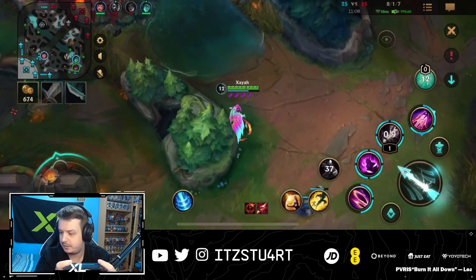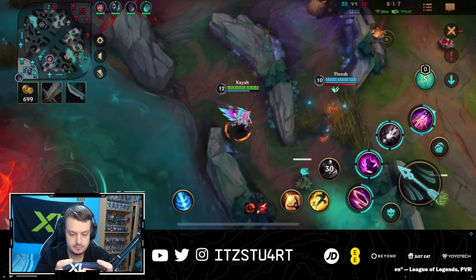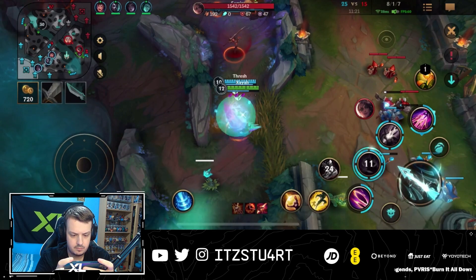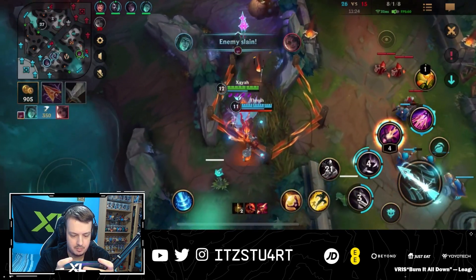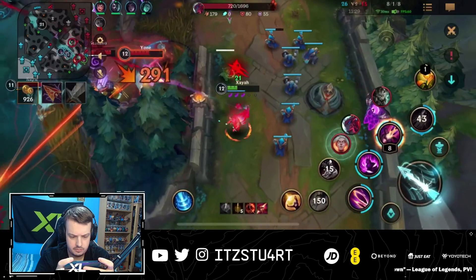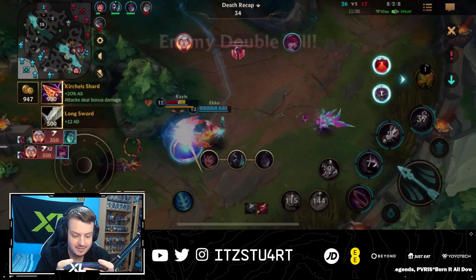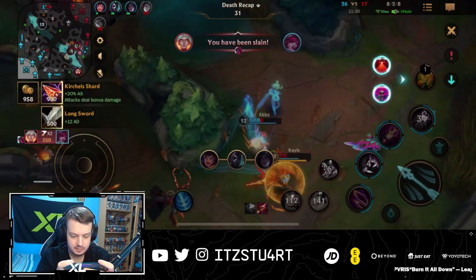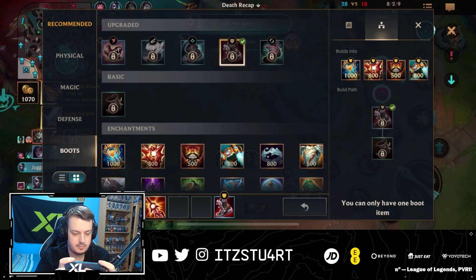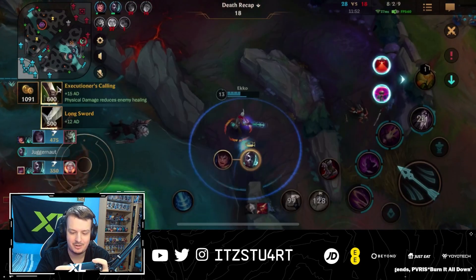I feel like this build is pretty strong. Are any of them building armor? I mean, they're full damage — I'm just going to go Bloodthirster. I don't need armor pen this game. I mean, maybe I need the anti-heal. Yeah, I think actually getting anti-heal is important. Maybe I should have built the anti-heal earlier. They do have a lot of healing — Samira, Rengar heals a little bit. I mean, he's going Bloodthirster as well. That Yone ulti was also really good — caught us both off guard.